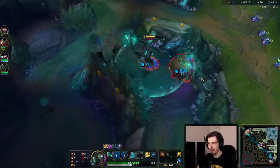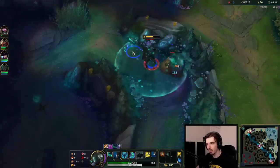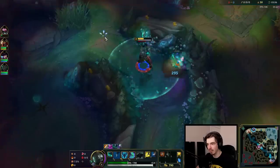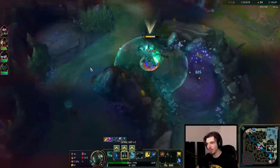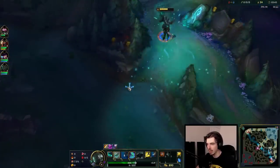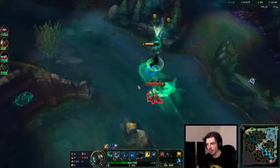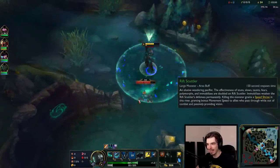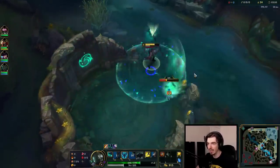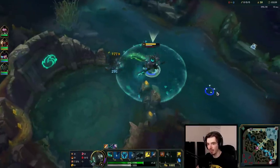I could go for the Scuttle Crab here, but I'm feeling the full clear, so we go for that instead. Now for runes: we have Conqueror as a melee champion — you get a lot of use out of that with the storm spinning around you, and it's really easy to keep those stacks going. We have Triumph because it's really strong. Tenacity because Tenacity is OP. Coup de Grace because why not? And the healing runes in the Domination tree, because healing is really good on Mordekaiser — gives you better clears and better 1v1s.